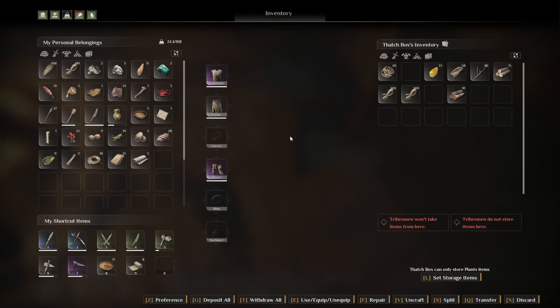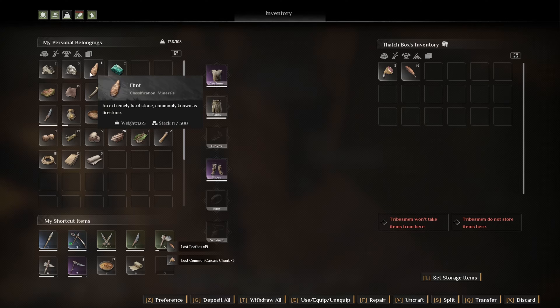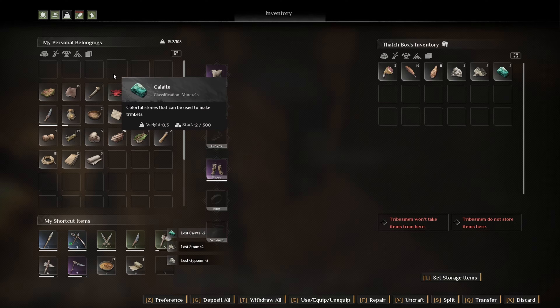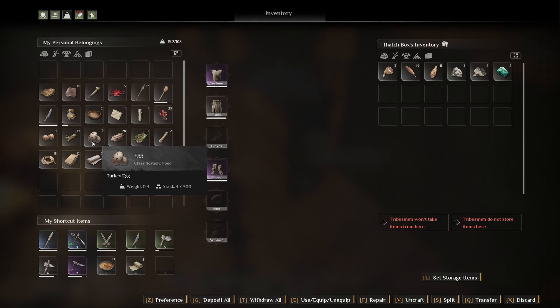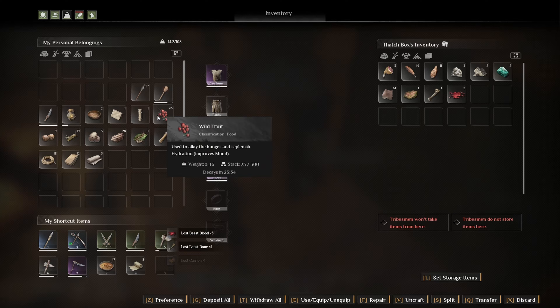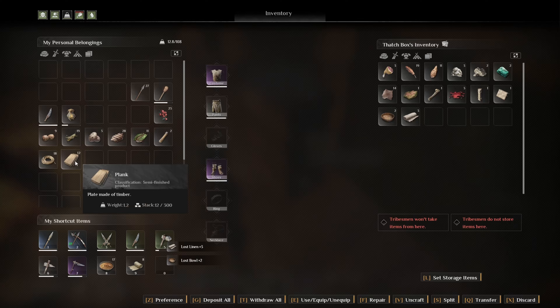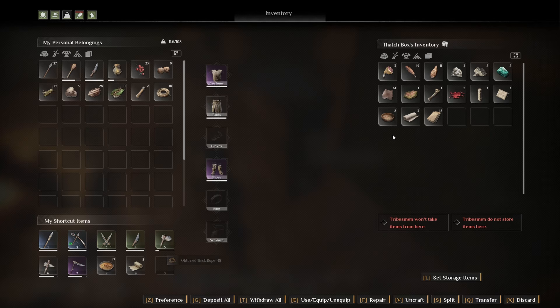Deposit all with G. This one can be a meat one. I don't know if I need flint yet. We'll just set this — that's all different sorts of stuff. Thatched roofs, poles, then planks. Thick rope — actually, we need so much thick rope, I'm going to keep that on us.